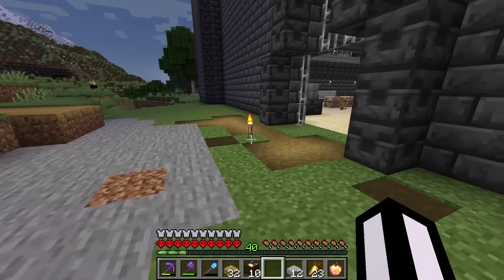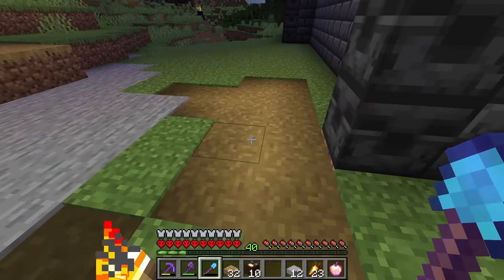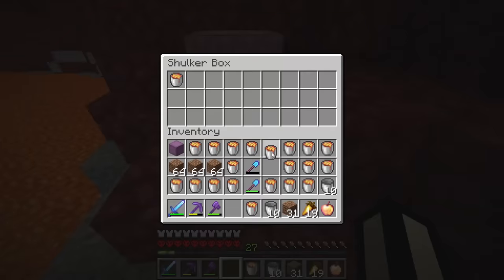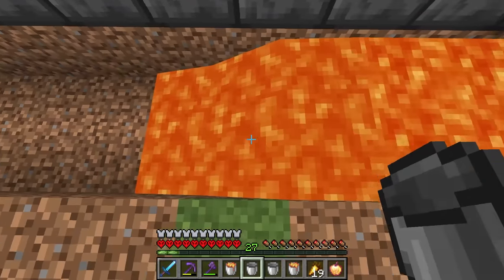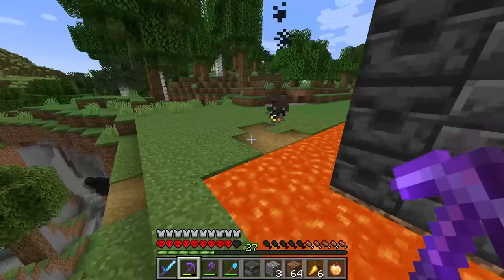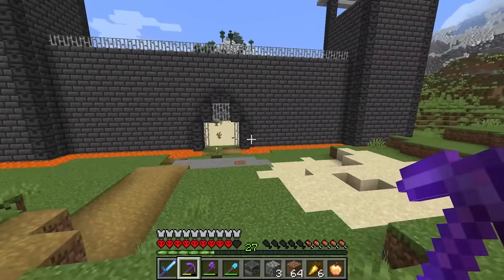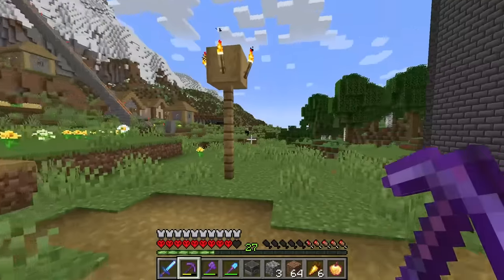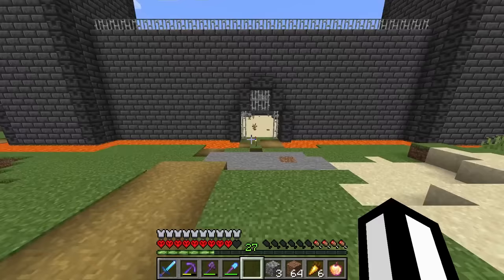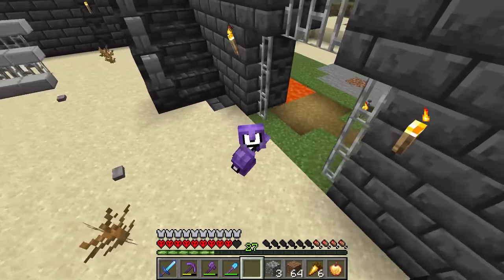First we need to make it hard to escape from the prison. I'm thinking of getting a nice little lava moat set up around this prison, so we better get digging. We've got our lava moat - that took a little while but it's now all the way around, so the villagers will be nice and safe and won't be able to escape once they're in the prison.